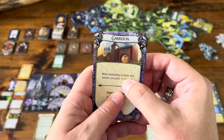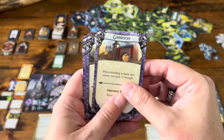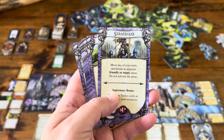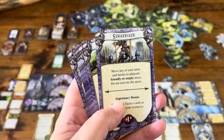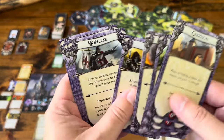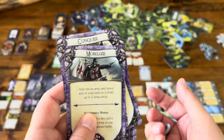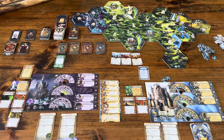When it's your turn, you can play one of your faction cards. Garrison: when defending in battle this season, you gain plus two strength. Strategize: move any of your units and heroes to adjacent friendly or empty areas — do not activate the areas. Mobilize: activate an area and move any of your units to it from up to two areas away. Activating an area means you put an order token down.